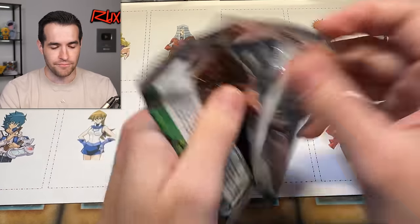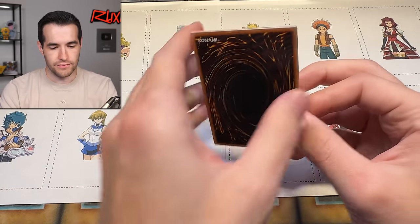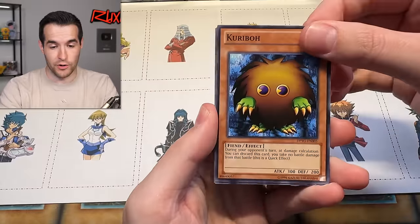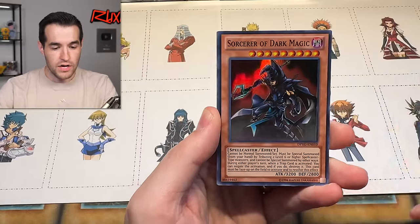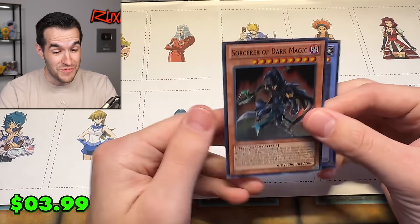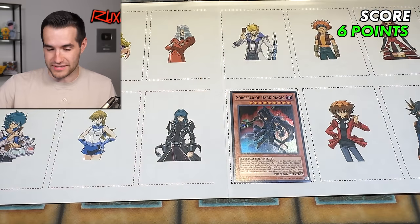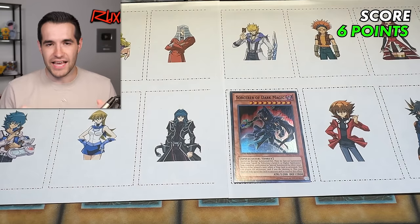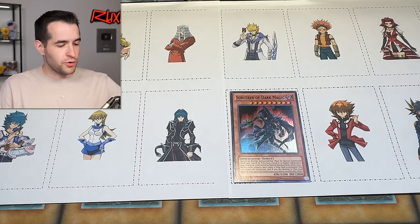Dark Paladin time — we can't get anything above an ultra in this Yugi set since they don't have anything better than ultras. We have Diffusion Wave Motion, Queen's Knight, and Sorcerer of Dark Magic — that's a super rare, also a three pointer. He definitely used that, we're putting that down. We now have six points. I think locking in three points minimum is a good idea; if we hit a four or five we can replace it. We are off to an absolute blazing start!